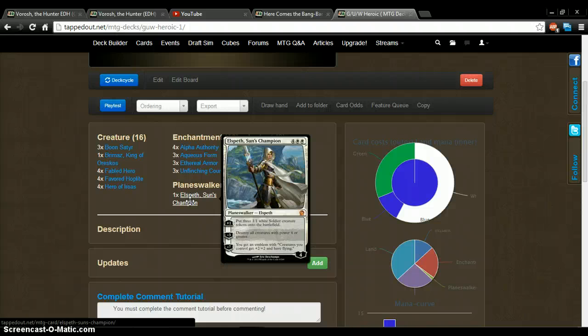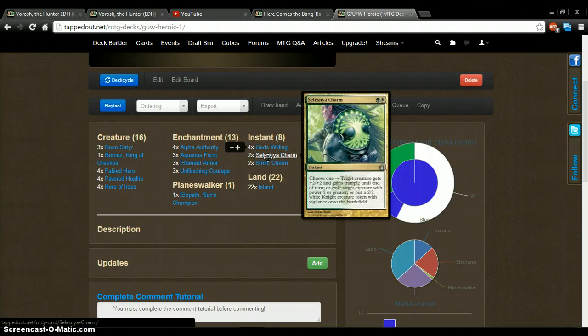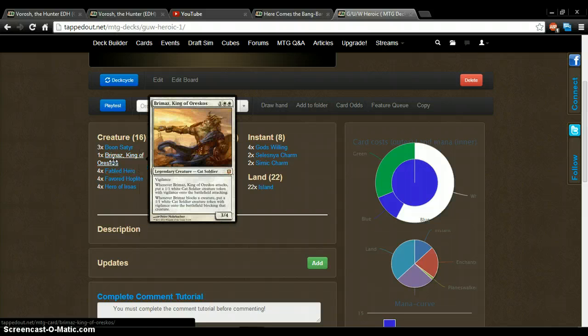Elspeth — destroy all creatures with power 4 or greater. It's like Selesnya Charm except better because it's all and it's power 4. And then just putting 1-1s on the field is just board state. Okay, you're going to get rid of my heroic creature? Fine, I got all these 1-1s — no big deal. Once you get her out, if you haven't won by then with these crazy creatures — and I have Ajani in here because he's just a very good three drop, very versatile. I'm still debating whether to have him in or not, and if he works in the deck creating 1-1s still having board presence even against high removal of your heroic creatures.